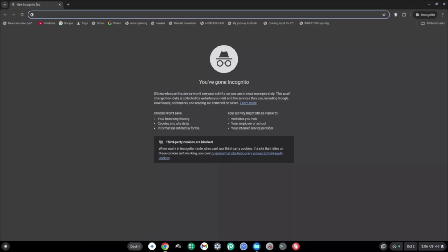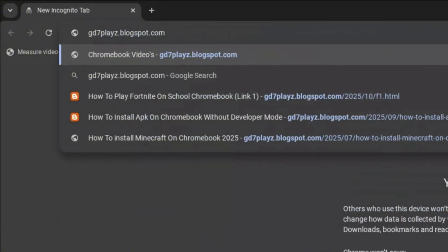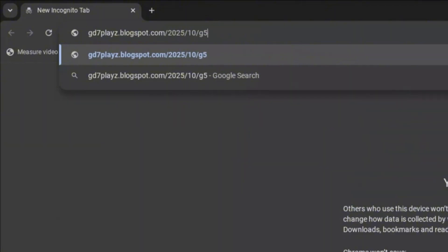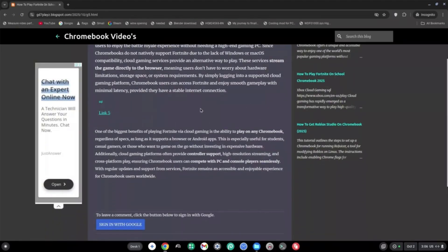The fifth link you want to try is gd7plays.blogspots.com/2025/10/g5.html. Hit enter. Once on this site, go ahead and try the first link, and once you're done with all these, go down in the comment section and comment the one that worked for you.